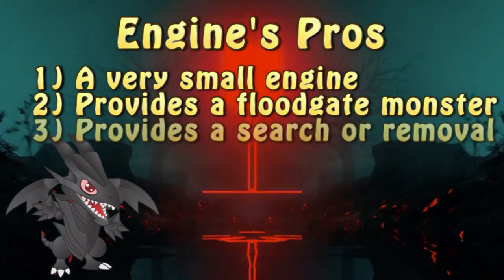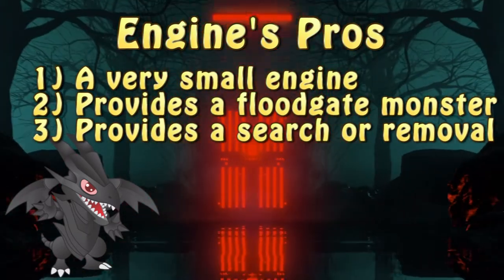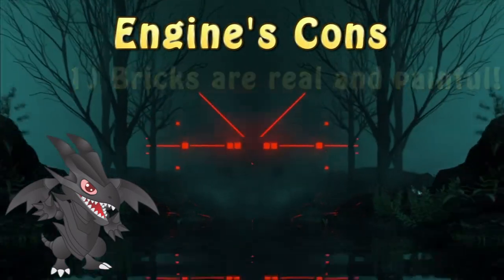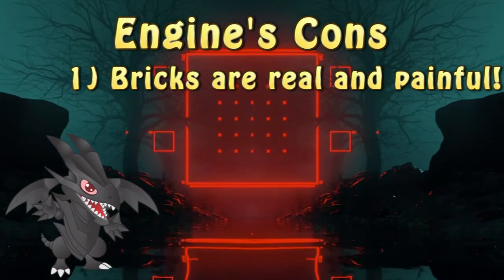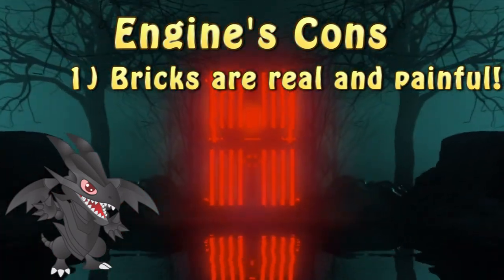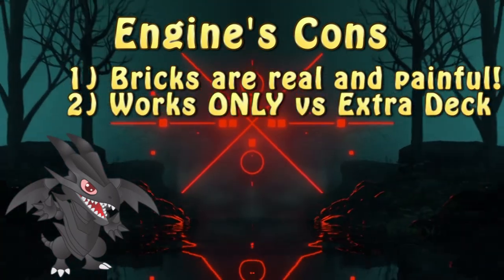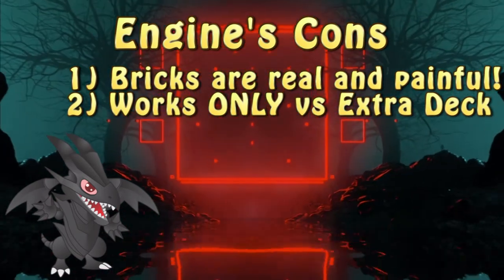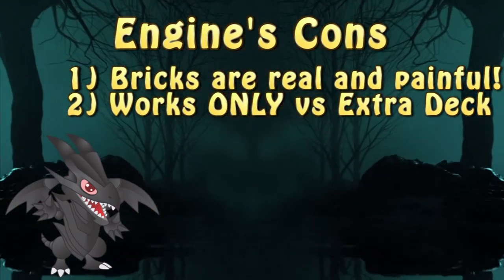Not to mention that, depending on the monster used as tribute, the engine can provide additional search or spot removal. It's quite versatile in what it can do. The engine requiring two very specific cards in hand can produce bricks, in which you have only one of the components but not the other — and that card is just there in the hand doing nothing. Not to mention the fact that the engine provides nothing in the protection department, only having a 2300 attack floodgate monster which works ONLY on extra deck monsters, meaning it's utterly useless against anything that doesn't utilize the extra deck.